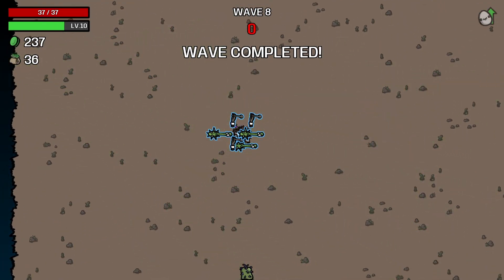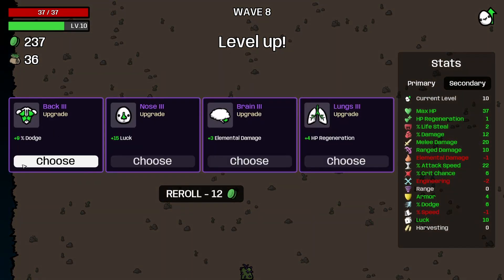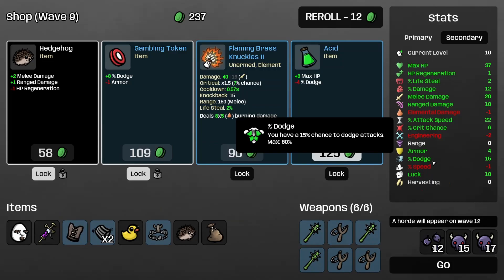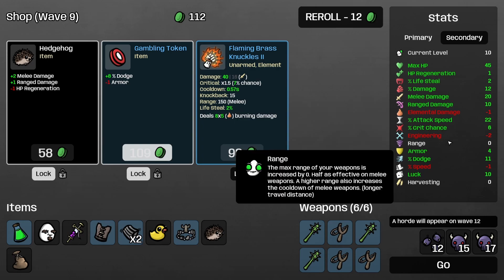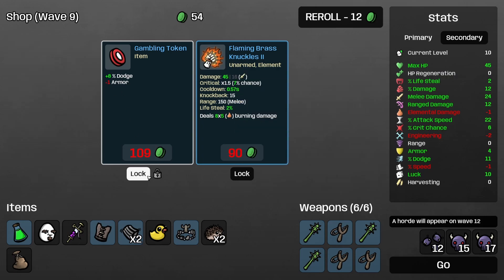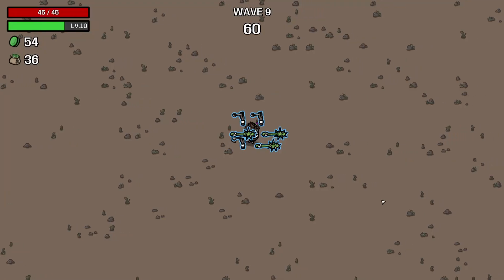This is feeling decent. 9% dodge — sure. Then we can sacrifice some of that to get some extra health. It all adds up.